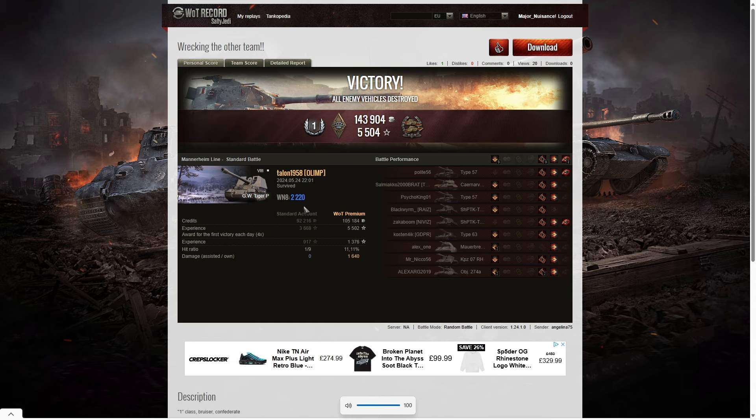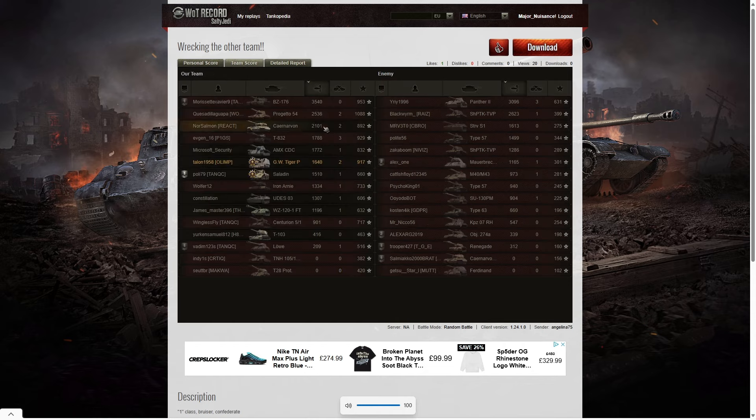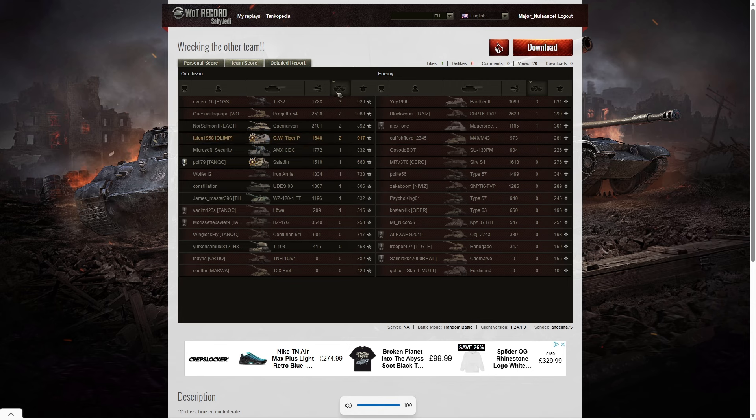Let's have a look at the WN8 — 2,220, which is very good but not unicorn standard. Let's look at the team score. He didn't get the highest damage — that went to the BZ176 on the team who got 3,540. Second highest damage to the Panther 2 on the enemy team with 3,096. Third highest damage went to one of their Shreks who got 2,623 hit points. Talon got 1,640 hit points of damage, better than everyone except the top two on the enemy team, but with five of his own team scoring above him — he's in eighth place on damage. When it came to kills, the top scorers were the T832 and the Panther 2 on the enemy team — both got three kills.